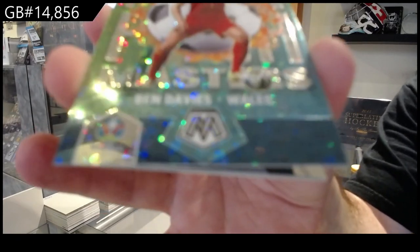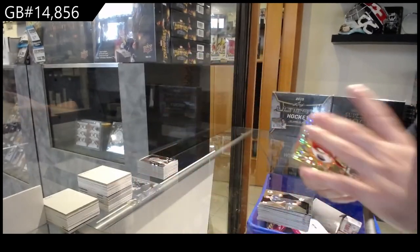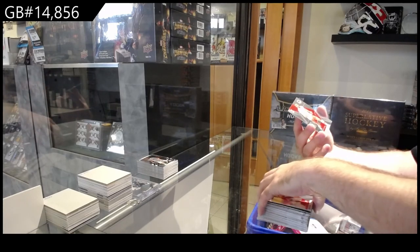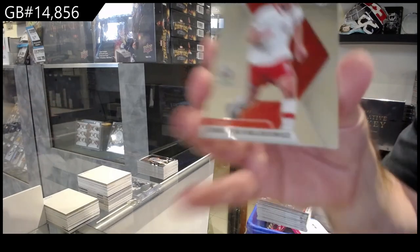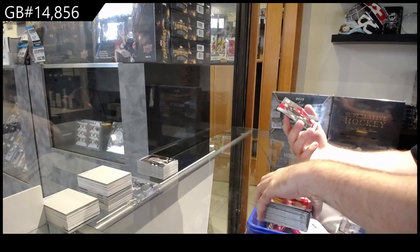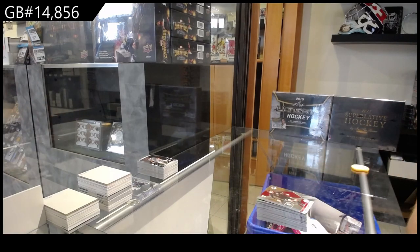We've got a circles parallel of Davies — Masters of Davies, beautiful cards. I don't think that one's numbered — nope. Barisic rookie for the B spot. Wallokuski — I don't know that name — for the W. And Shab for the S spot. Holy jeez.